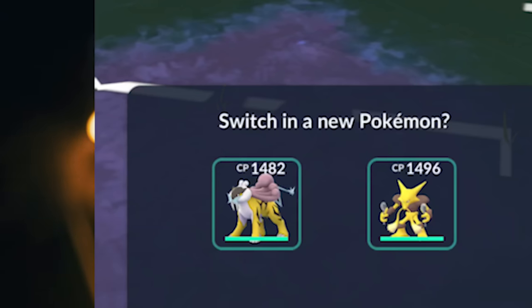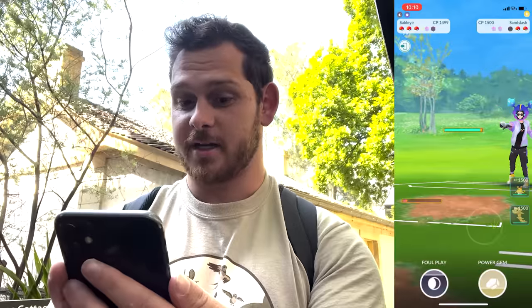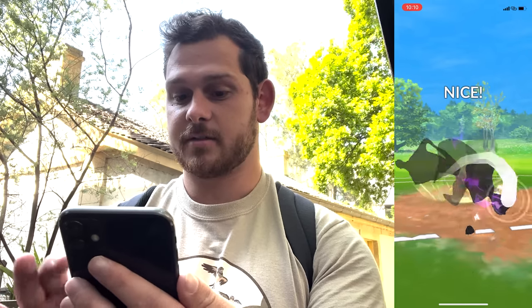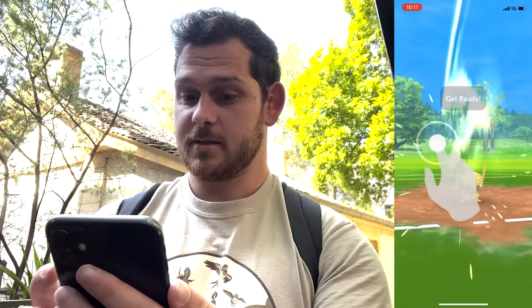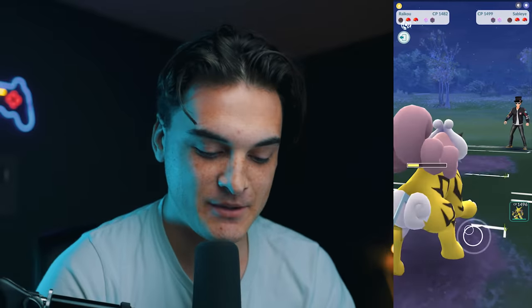Definitely probably come in with Raikou. I actually don't remember what moves I have on this Raikou though — electric? I didn't see what it was, but we're just going straight for Foul Play. Same thing, whatever. It's a Raikou. Oh, that does so much damage! I keep saying Dark Pulse — going for the Foul Play. Sableye is getting so much damage on me.